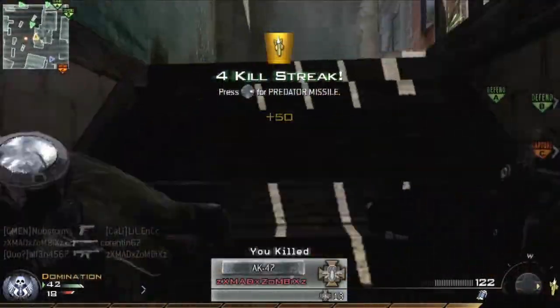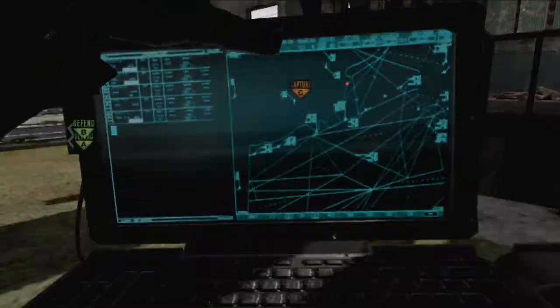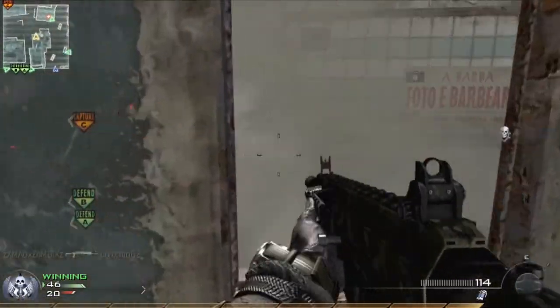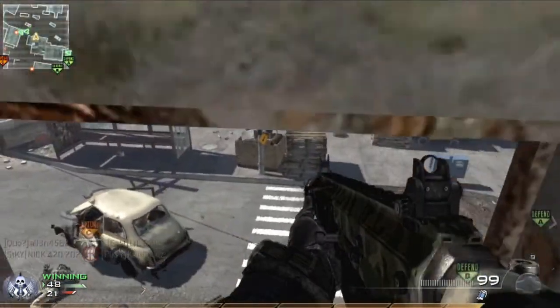I set a Claymore there, because that's probably a good location. And as you can see, that was a poor killstreak when I got my Predator Missile, because I am using Hardline Pro. Here is a fail of the Predator Missile, but I'll get back on my feet and try to get two more kills to get an Attack Helicopter.